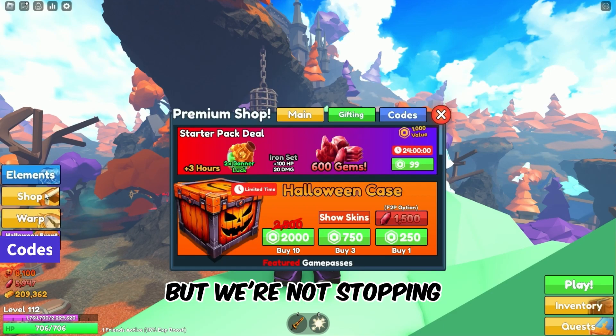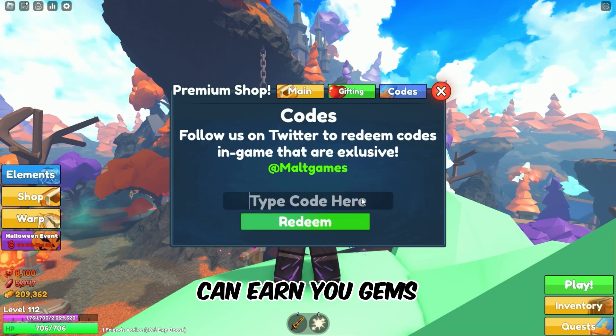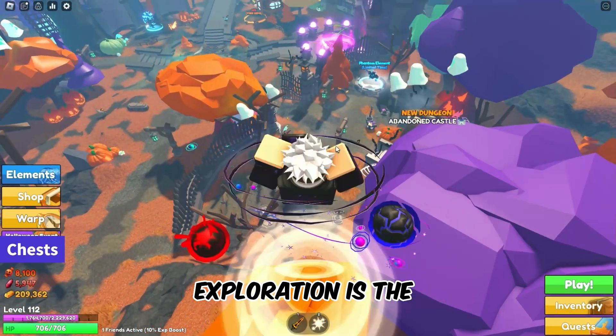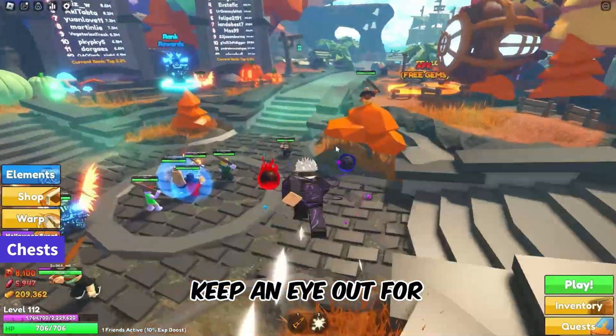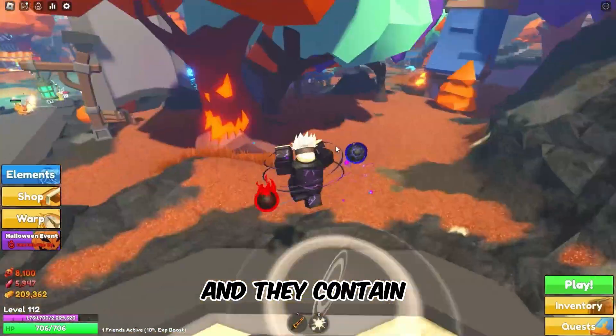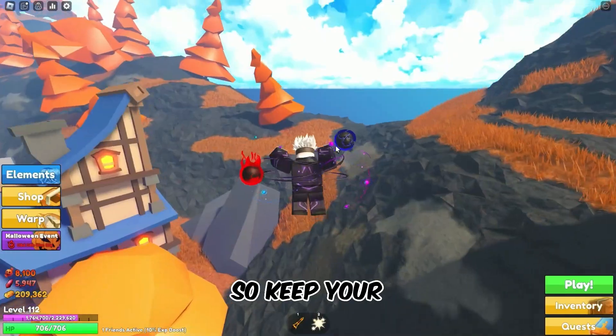But we're not stopping there. Next up, we have codes — games often offer special codes that can earn you gems. Exploration is also the name of the game; keep an eye out for chests scattered throughout the map. These chests are like hidden treasures and they contain valuable gems, so keep your eyes peeled for those chest locations.